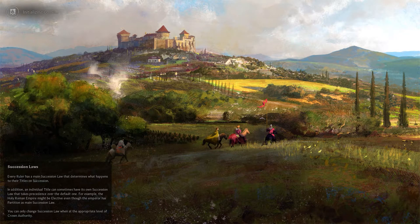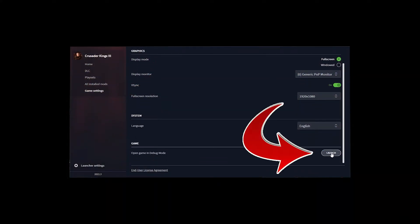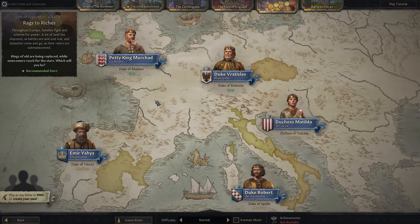Make sure to load the game's launcher in Administrator Mode, then go to Game Settings and near the bottom it says Launch the Game in Debug Mode. You can use this with save games as long as it's not an Iron Man save, but I'm just going to start a new game.